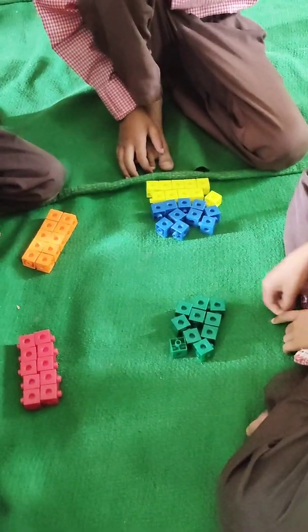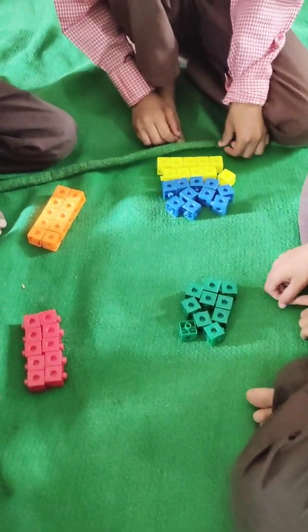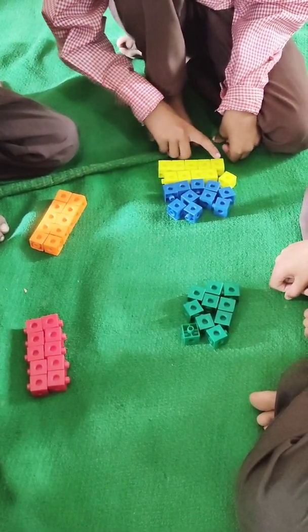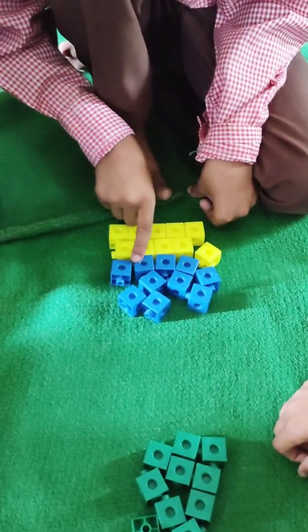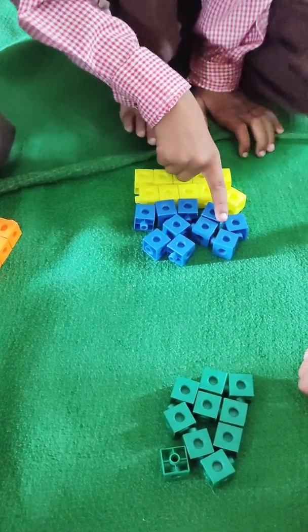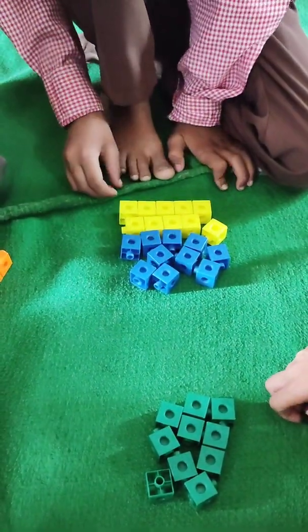Okay. Anas, you have 2 colors. Okay. Do one thing. You count all the blocks now. 1, 2, 3, 4, 5, 6, 8, 9, 10, 11, 12, 13, 14, 15, 16, 17, 18, 19. So, you have 20 blocks.